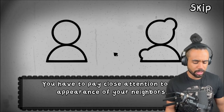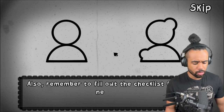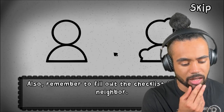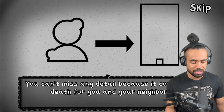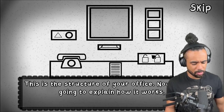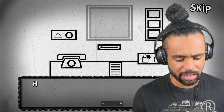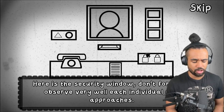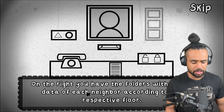You have to pay close attention to the appearance of your neighbors. Also remember to fill out the checklist for each neighbor - this requires actual brain power, I'm screwed. You can't miss any details because it can mean death for you and your neighbors. Here's the security window - don't forget to observe very well each individual who approaches. On the right you have folders with all the data of each neighbor.